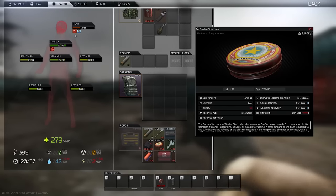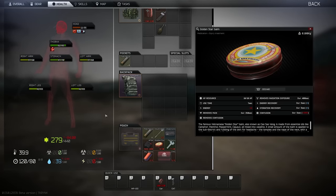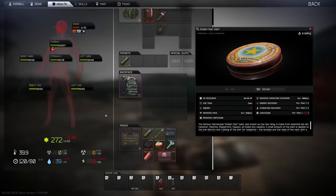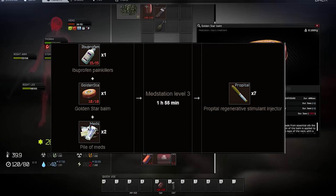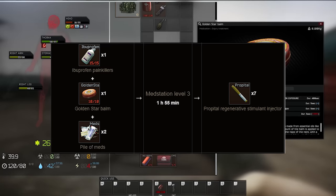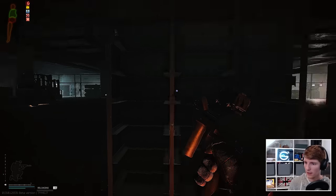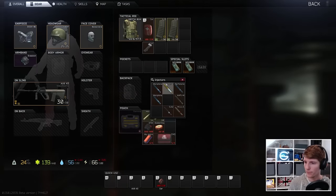You can keep using Golden Star over and over if needs be, so a full Golden Star effectively gives you 20 minutes in total if you use the entire thing. The final thing to remember is to keep 1 use on your Golden Star if at all possible, as you can turn these into propitols using the med station. Although the painkiller effect has been removed on this stim, it's still useful to take with you in your injector case for passive healing while you use your CMS kits, dramatically decreasing the time spent stationary healing back all of your limbs.